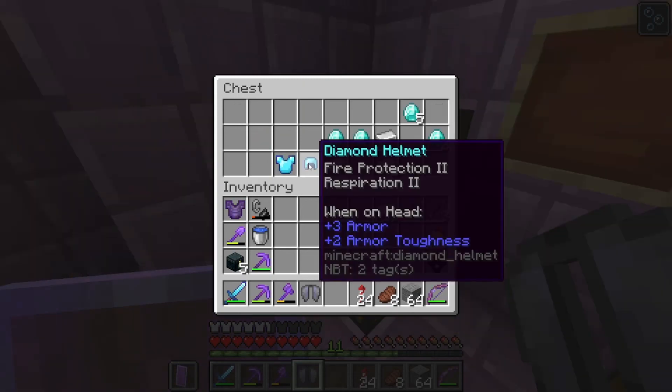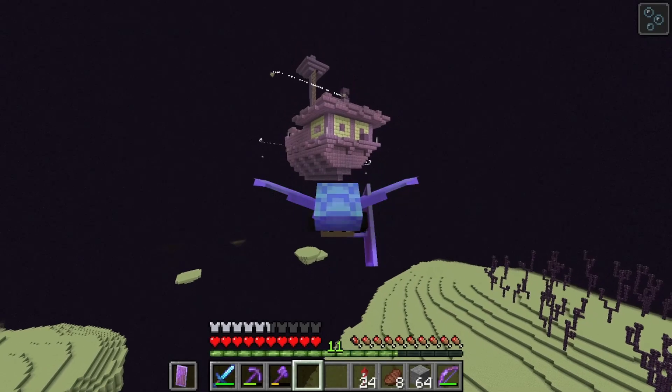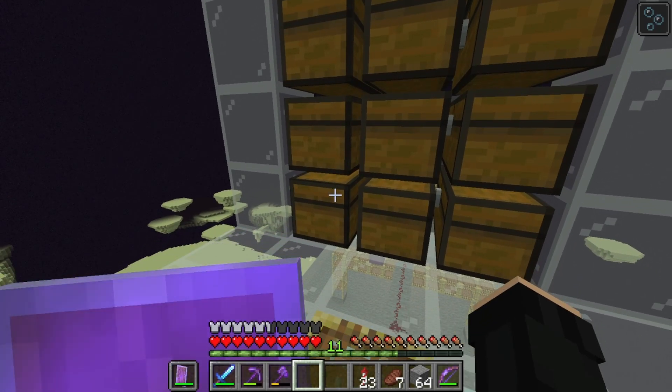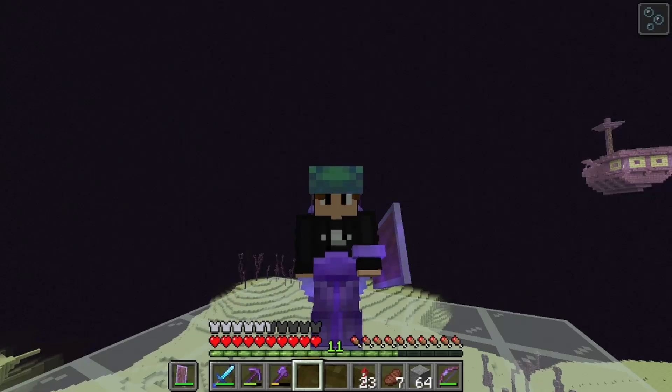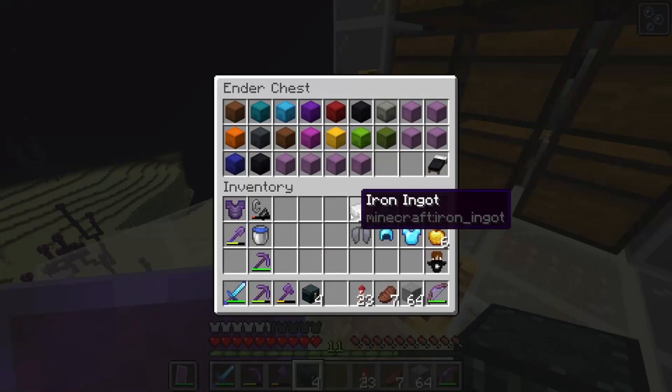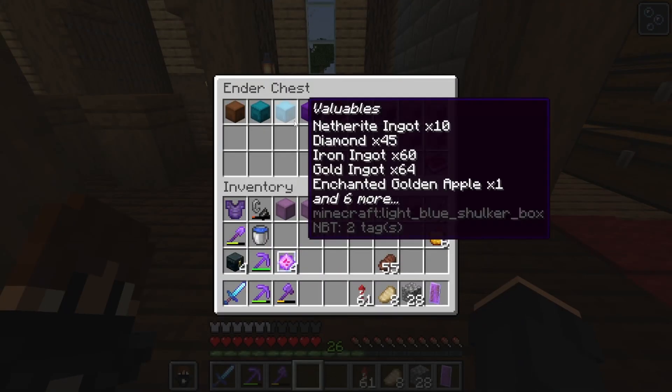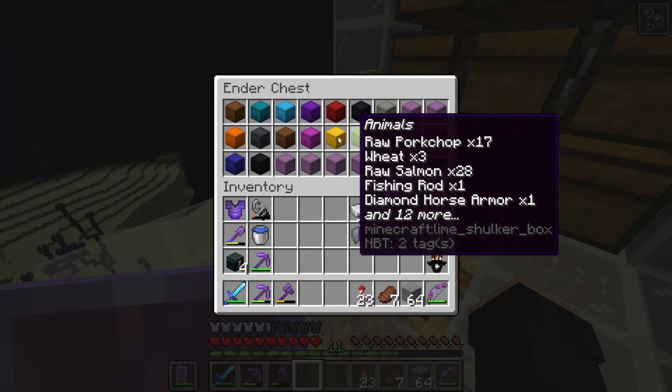Oh, that's a good pace. Oh my God - nine diamonds! I just looted this End ship. And also, it's been an hour since I started the farm, and we got all of the Shulker shells after one hour - that's pretty good. Well, actually it's not even everything, I already used some to organize my Ender Chest. That's how it looked before, and that's from now - I added quite a few.